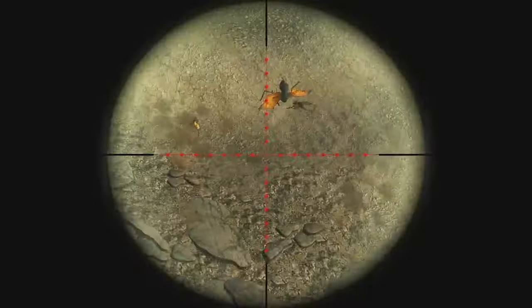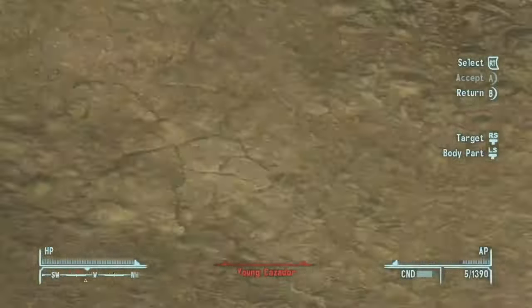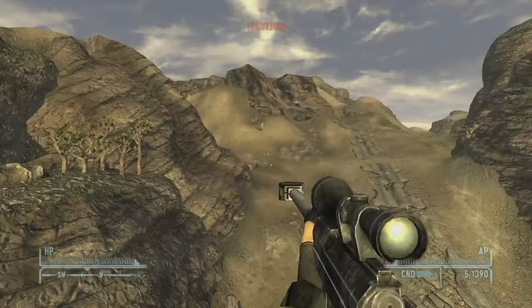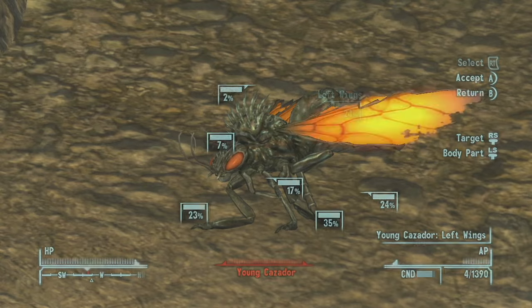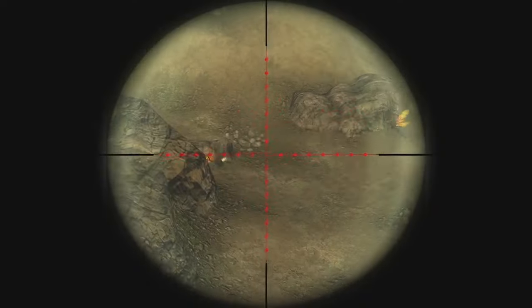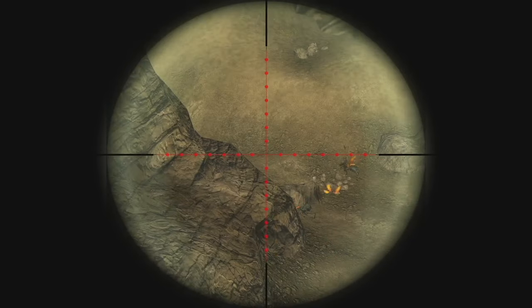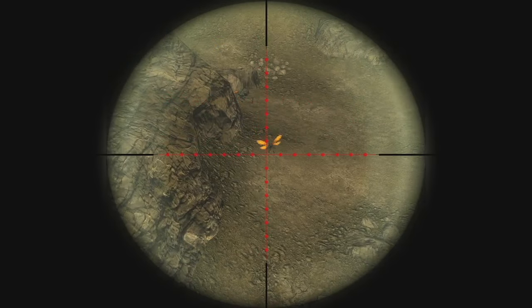Now there are quite a few Cazadores here, so having some kind of good weapon like an anti-material rifle is helpful. Flame weapons are really good against them, and targeting their wings can be very effective in killing them. Using the anti-material rifle, I found it pretty easy to take them all out from range as they were unable to get me from this cliff.